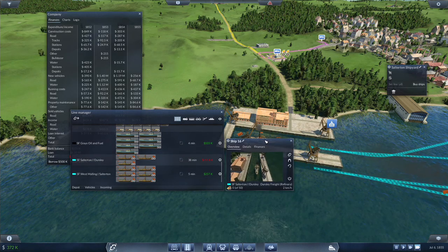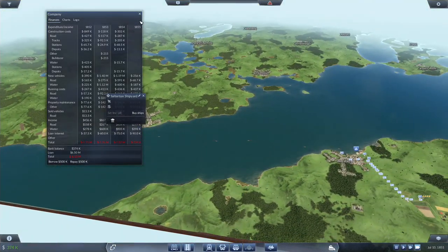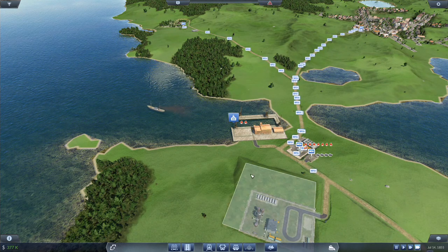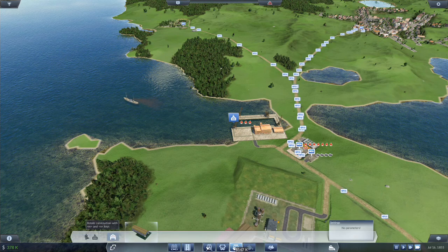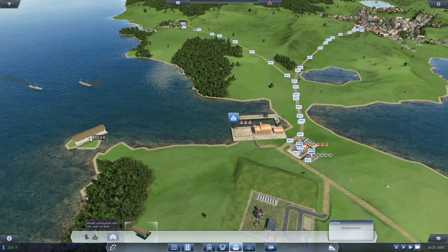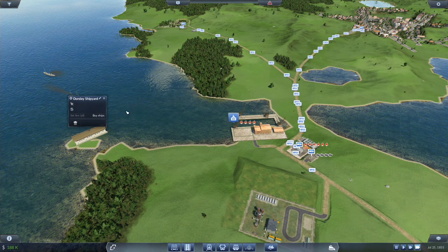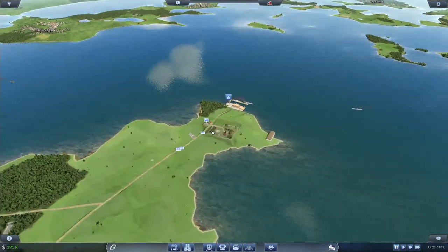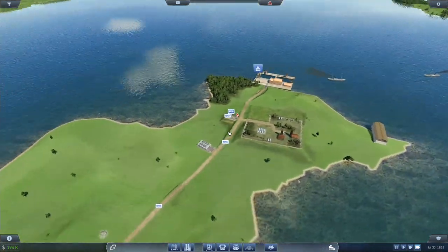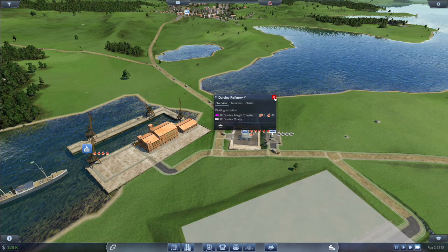It's at a 38-minute frequency. That line is probably going to be losing us a fair bit of money unless we can get some goods flowing on it. This is a high risk — I could convert it over to just haul on the other lines. It's Salterton to Dursley. Over here we have six units, although this picked up 30.